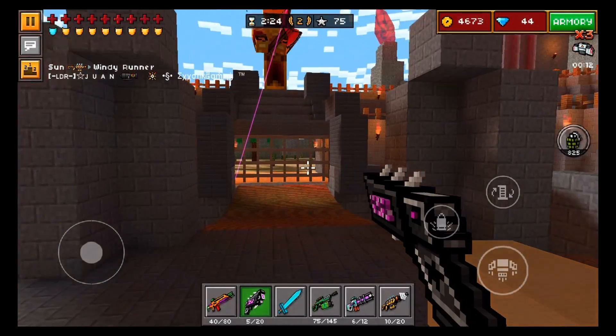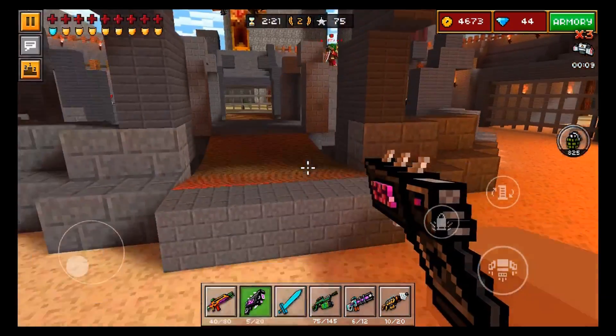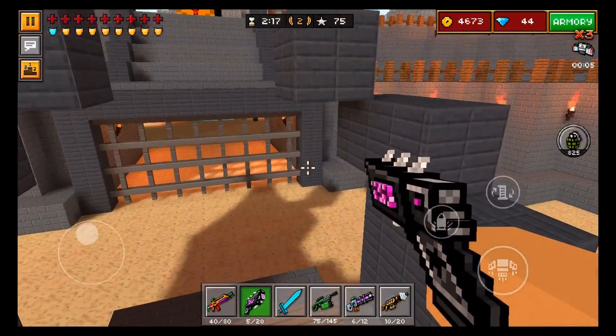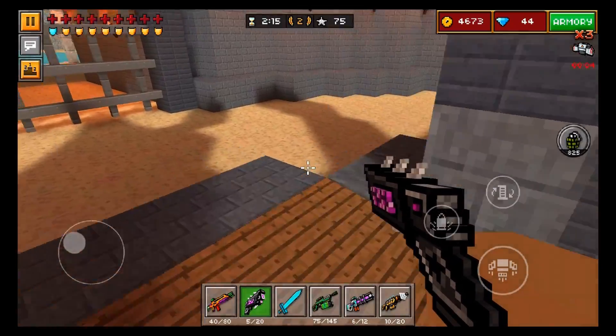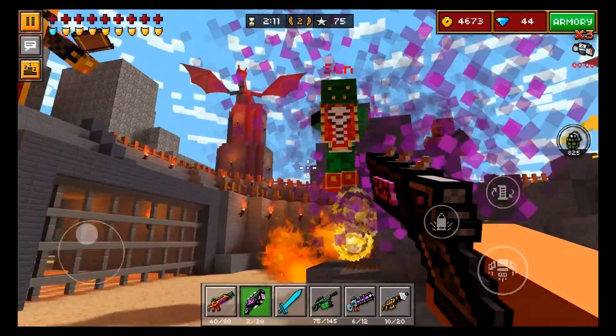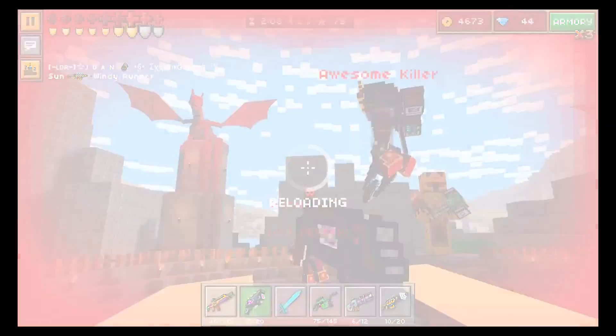I really like this weapon so far, and in maps like Colosseum that you guys can see right here, you can get some really good gameplay. Obviously not as good as some of the other area damage weapons in Pixel Gun 3D, like the solar power cannon that guy has right there, but it still is a fantastic area damage weapon for a backup section weapon.